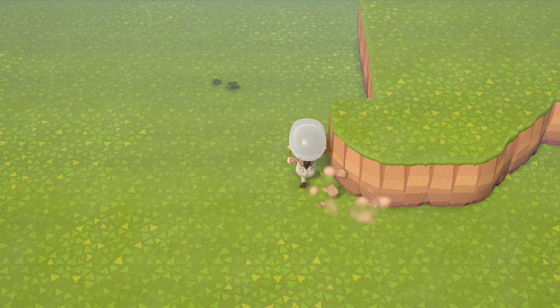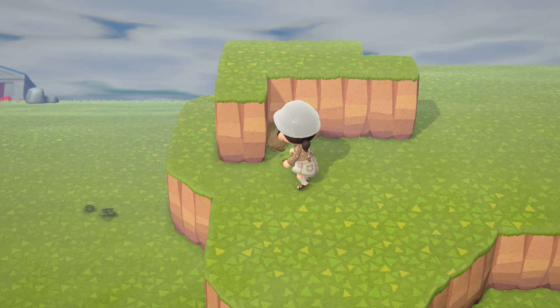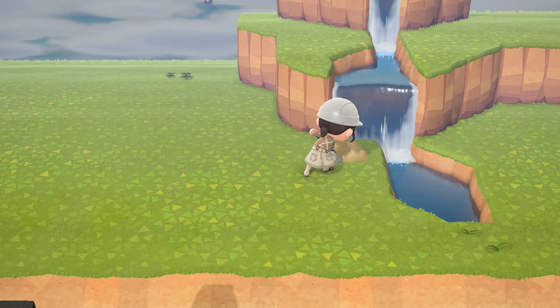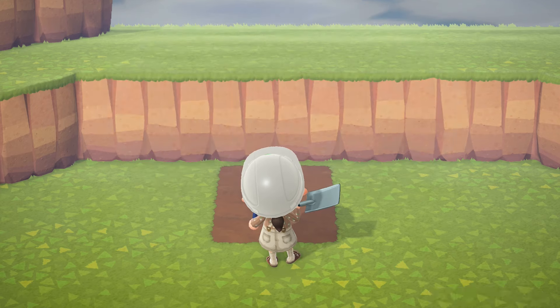This island is called Foxtail, and if you guessed I was going to return to a cottagecore style, you would be correct. It is by far my favorite style to decorate in Animal Crossing, and I was so excited to return to it after trying all the other styles. Hopefully that's not anticlimactic — it's just my favorite style and I cannot separate from it.